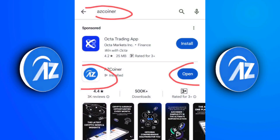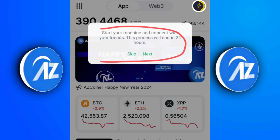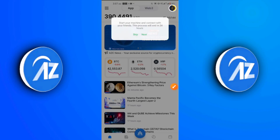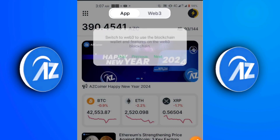Once you update your app and click open, it's going to lead you to this interface. As you can see, it says 'Start your machine and connect with your friends — this process will end in 24 hours.' Before, we had a start button, but now we have a lightning bolt button, which is a clean and neat upgrade. That start button made the app look a bit absurd, so this lightning bolt button makes it look cool — a welcome development.